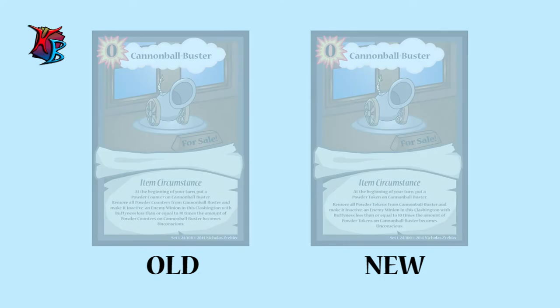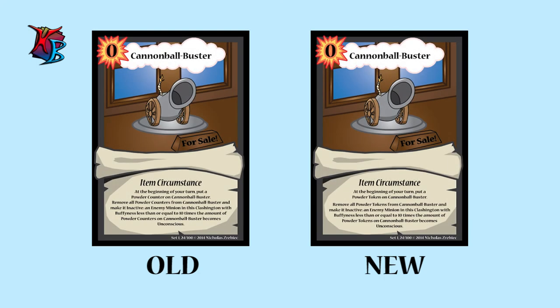At number 5, we have Cannonball Buster. Old Text: At the beginning of your turn, put a powder counter on Cannonball Buster. Remove all powder counters from Cannonball Buster and make it inactive. An enemy minion in this Clashington with buffiness less than or equal to 10 times the amount of powder counters on Cannonball Buster becomes unconscious. New Text: Same effect but with "powder token" replacing "powder counter" throughout. Why the changes? Like with Barrel of Fishies, we changed the term "counter" to "token" for it sounds more authentic.